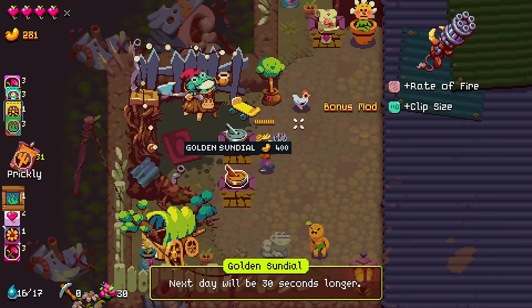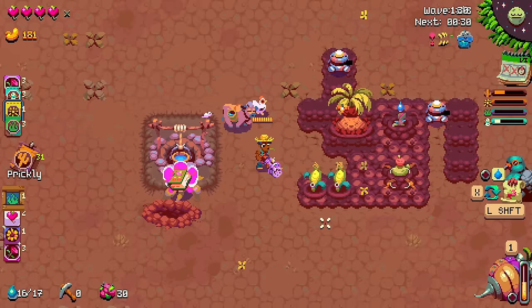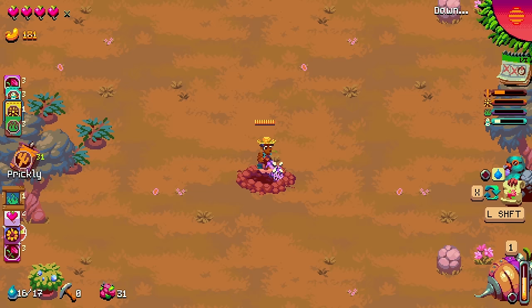Desert seeds. We can also make the day longer - I guess I'll pick up Blood Rain because it's cheap. We don't have any roses yet, but that's okay - none of these are particularly good anyway. Not the worst. Plant the crops of the same type together for a fertilizer bonus. Heck yeah.